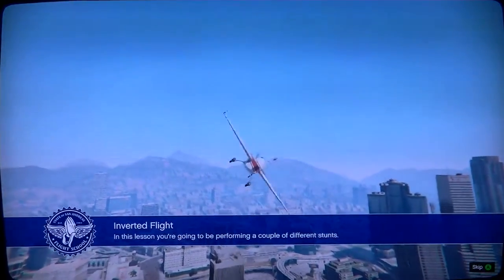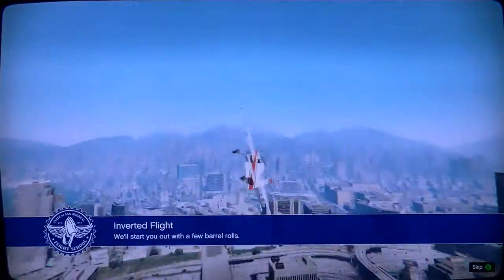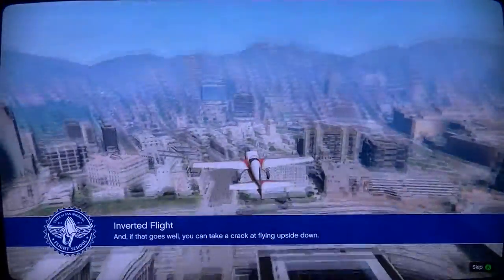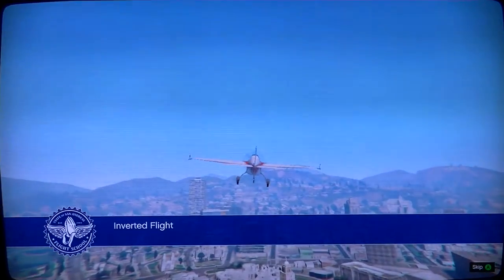You're going to be performing a couple of different stunts. We'll start you off with a few barrel rolls, and if that goes well, you can take a crack and fly it upside down. Oh, barrel rolls — doesn't sound hard.